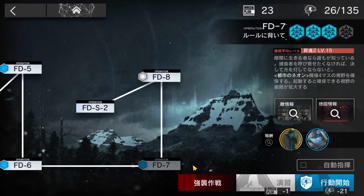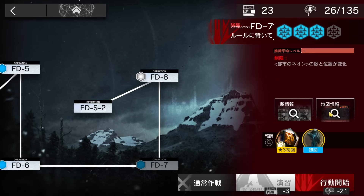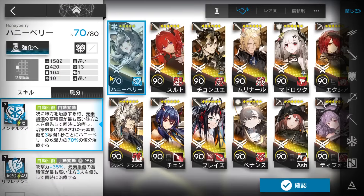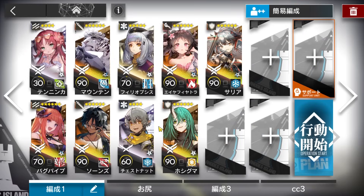Let's clear FD7 with a high-end, easy strategy. I will show you both normal and challenge mode. On this stage the light will be in a different position for challenge mode, affecting how to start, but the squad and strategy are the same. The squad we're going to use is basically Back Pipe, Mountain, Thorns, a wandering medic — even a four-star can work — a good caster, a medic defender, and another strong defender.